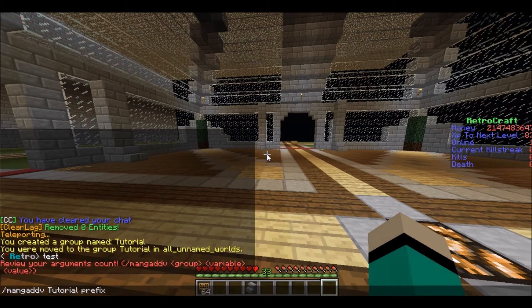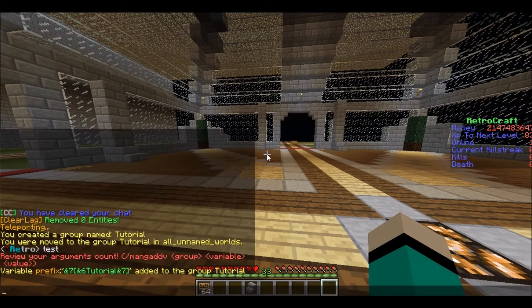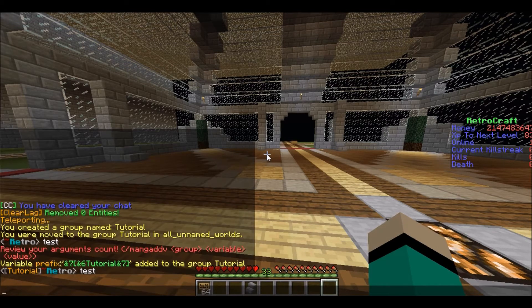So you do slash mangaddv, then the group name — 'tutorial' — then the variable, either prefix or suffix. I'm going to do prefix for this rank. Then the value: I'll do &7 which is a lighter gray, then &6 which is a gold-orange color, then 'Tutorial', then &7 with a bracket. It'll confirm the variable prefix was added to the group tutorial. If I do test in chat — there you go, there is now a prefix on my name.